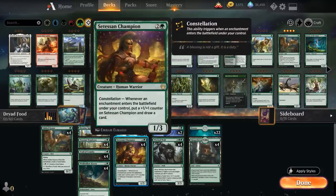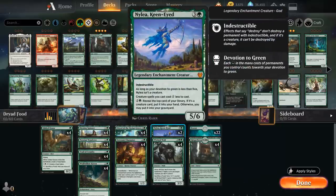The final enchantment in the deck is two copies of Nylea, Keen-Eyed — four mana for a 5/6 legendary enchantment creature god with indestructible. Initially she'll sit in play making creature spells cost one generic mana less, and for three mana we can look at the top card of our library and put it into our hand if it's a creature. Once our devotion to green is at least five, Nylea becomes a 5/6 indestructible creature. With so many permanents there's no shortage of green devotion, and Nylea is a great mana sink to find all our creatures.